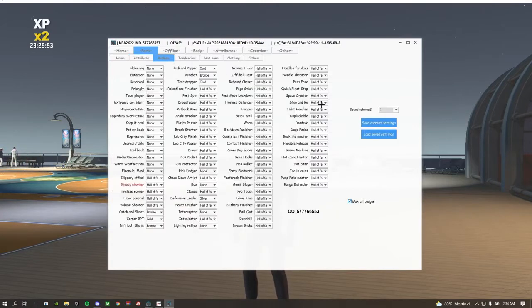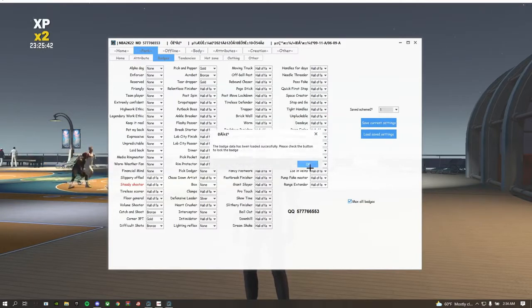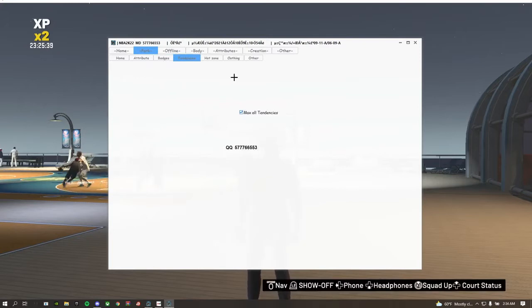Over here you've got the Badges, and you're gonna press this thing right here to max all your badges. Then C's — max this — and the hot zone will be, what's it called? Auto, auto.